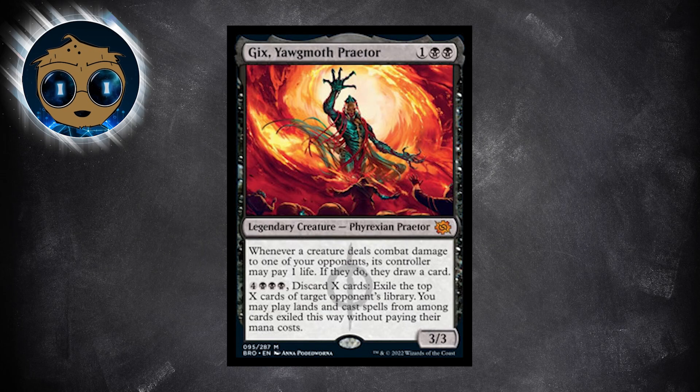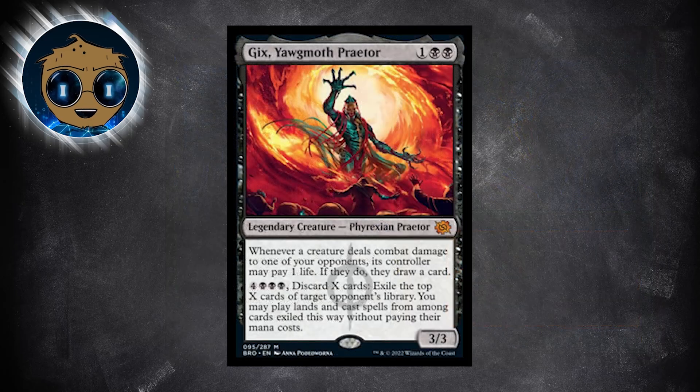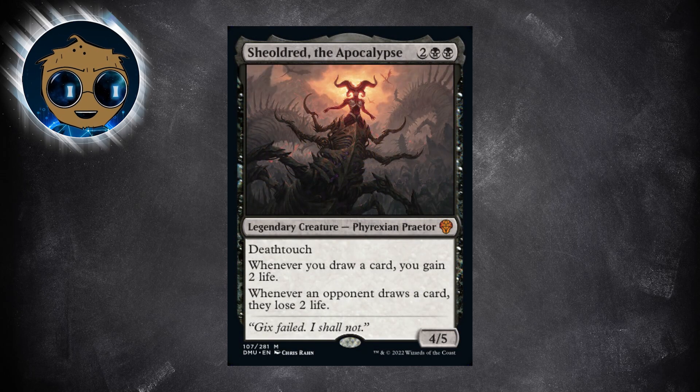To use Gix's card draw ability for yourself, you can use any number of black creatures that have skulk, shadow, or any kind of evasion to get through your opponents' defenses. Depending on how successful this tactic is, you might need some life gain to mitigate that effect. I think drain effects rather than life gain creatures will be most effective. Shieldred is way too expensive for me, but gaining 2 life when you draw a card is a perfect pairing for Gix.